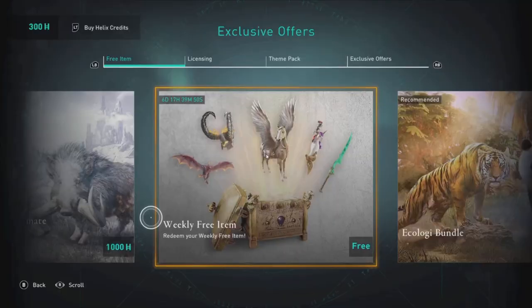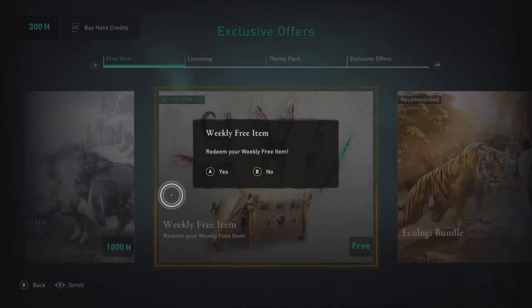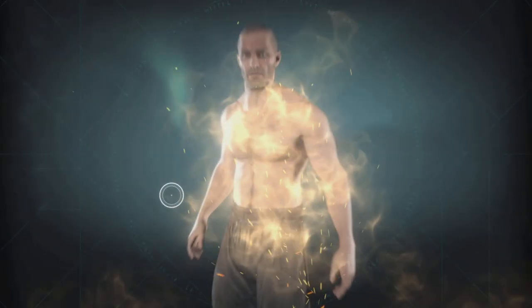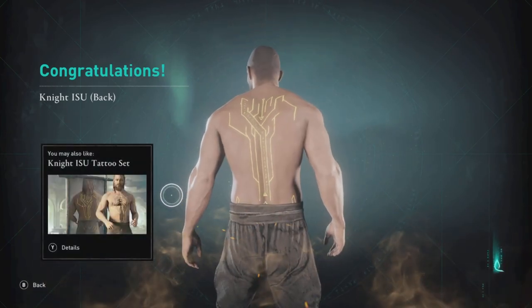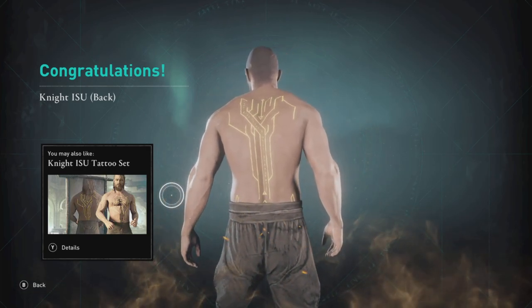It looks like we have a full set in Spartelheim with the three dailies and the one weekly — stuff you can only get there. But first, let's grab our free weekly item. I've had great luck a couple weeks in a row, but this week it's the Night Isu back tattoo. Don't congratulate me — that's crap. Well, it was free, so I guess it is what it is.